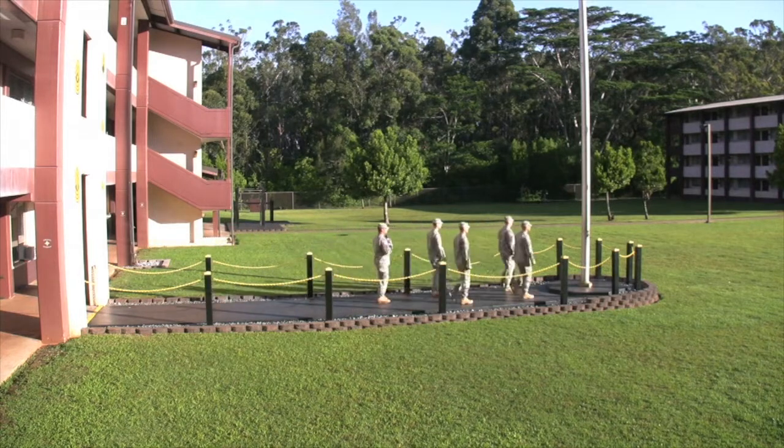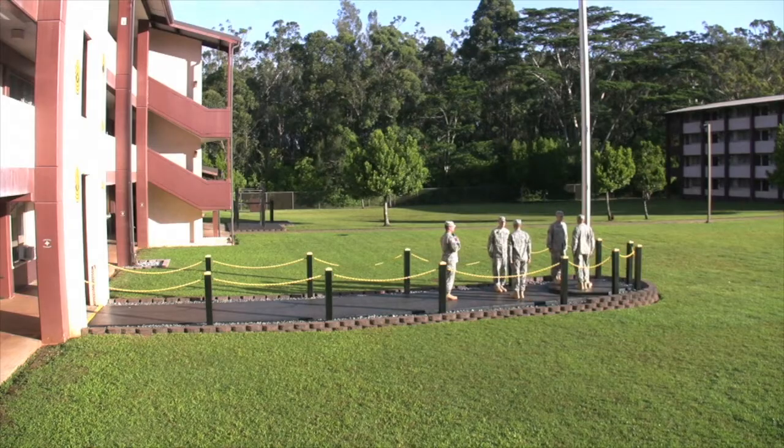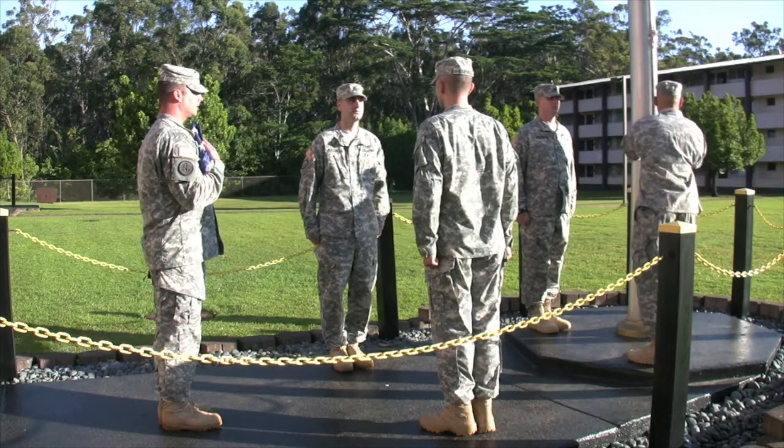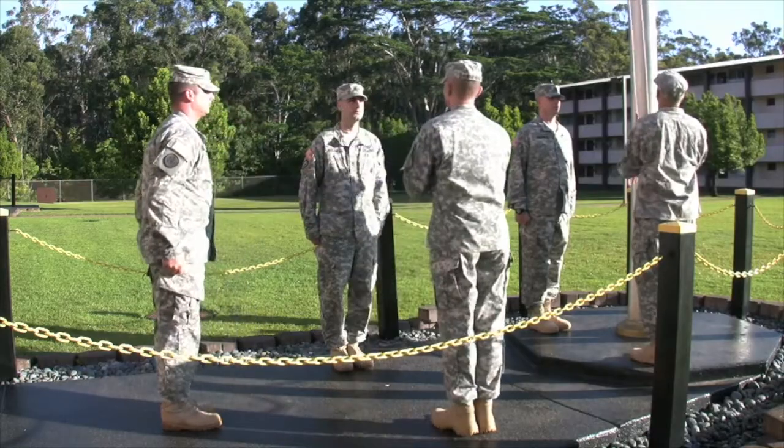Once the Privilege is in place by the Flag Pole, the NCOIC will give the command Privilege Halt, followed by Ready Face, at which point all personnel will face each other. The NCOIC will then pass the flag from himself to the primary Flag Handler as the Halyard Pullers unsecure the Halyard.